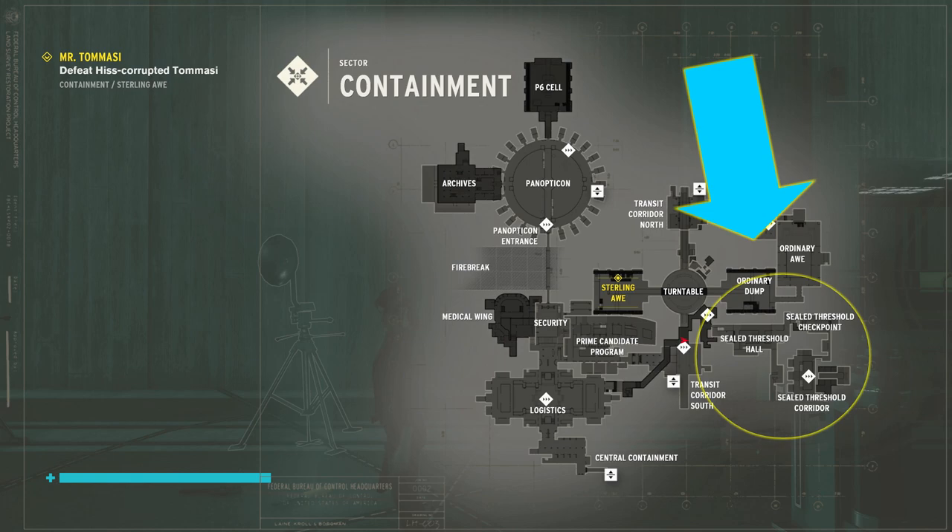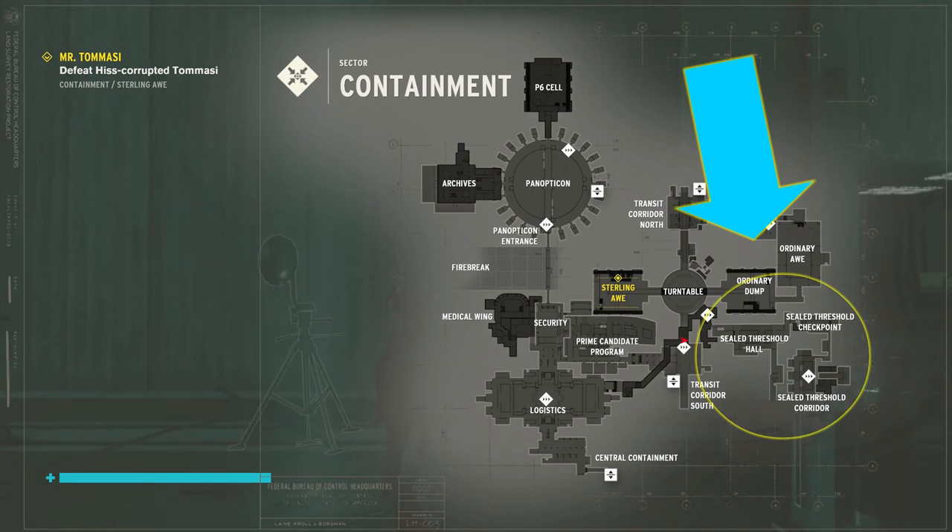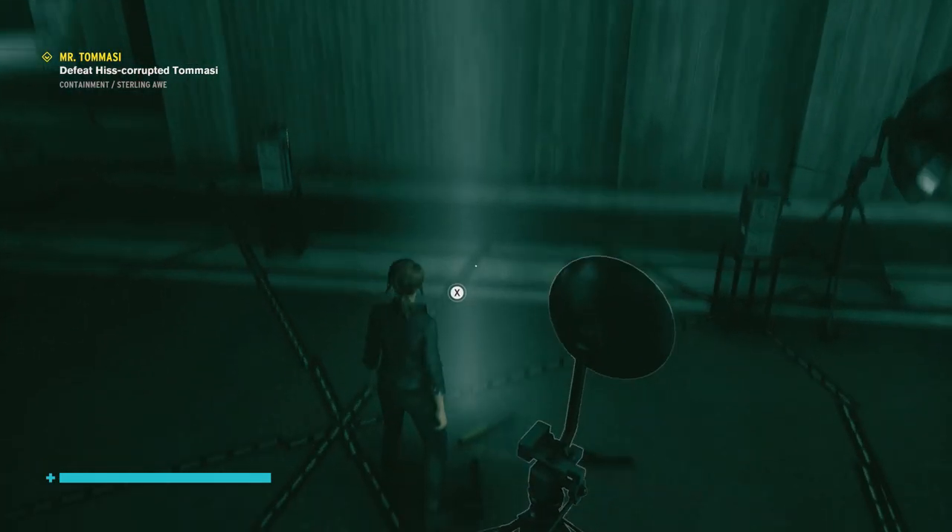There may be any number of reasons why you're trying to find the entrance to the Sealed Threshold Hall. For me, it was because I started a side quest called Langston's Runaways and there was an altered item in there that I needed to get to. Either way, it doesn't matter what your reason is.